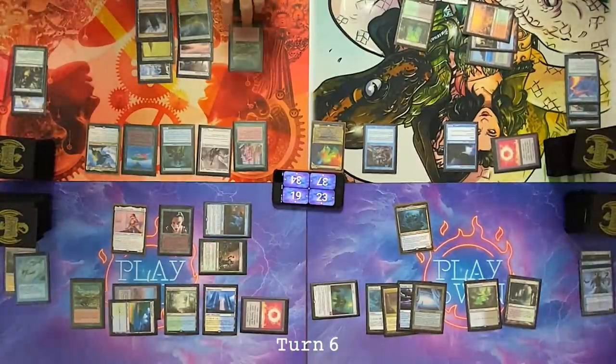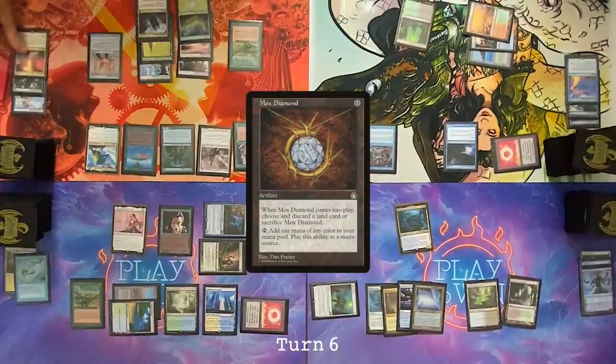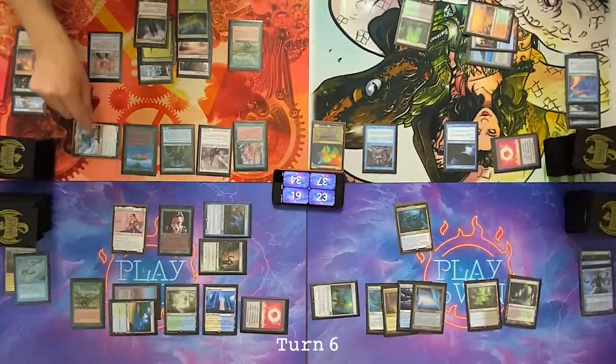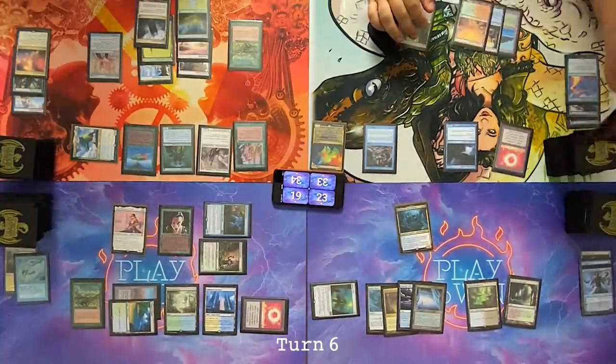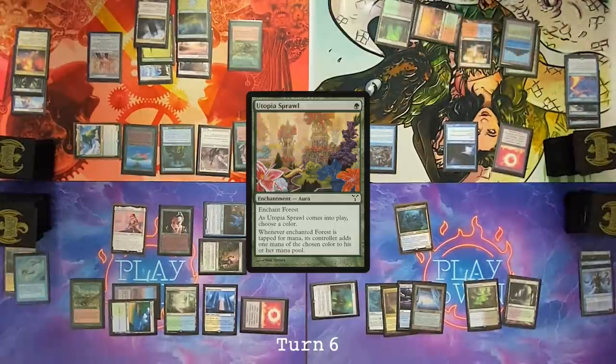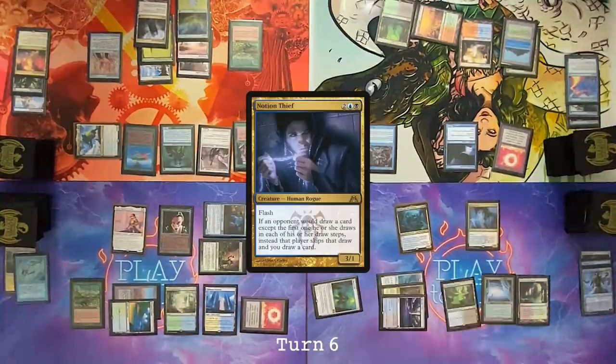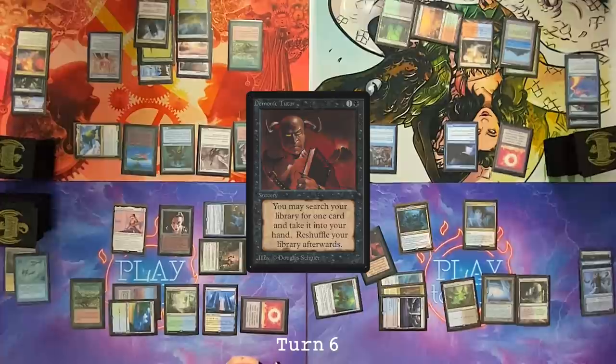First main — generate two blue. Cast a Mox Diamond using one of the blue to pay for it. May I draw a card? No! Discard a Prismatic Vista. Move to combat — Nate, swinging at you for four. Pass the turn. Draw. Utopia Sprawl, Chalice of the Void naming white. Pass the turn. End of your turn, cast Notion Thief, pay for Rhystic Study. Cast Demonic Tutor. Pass the turn.